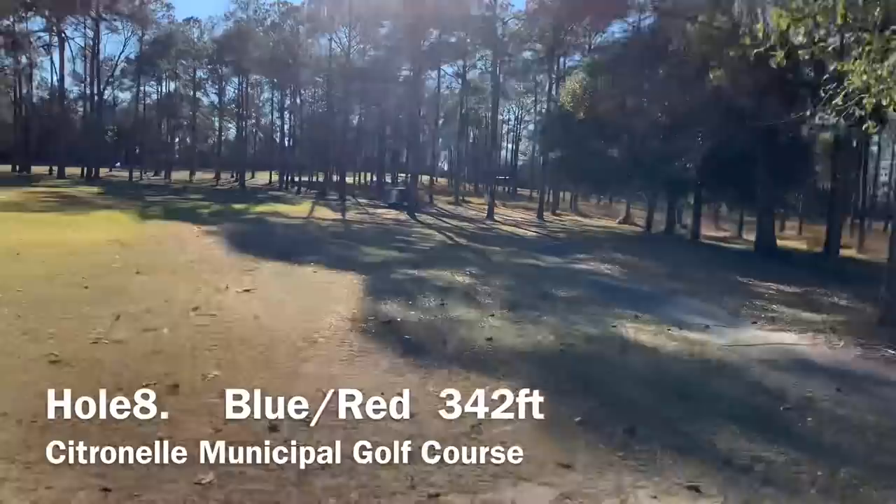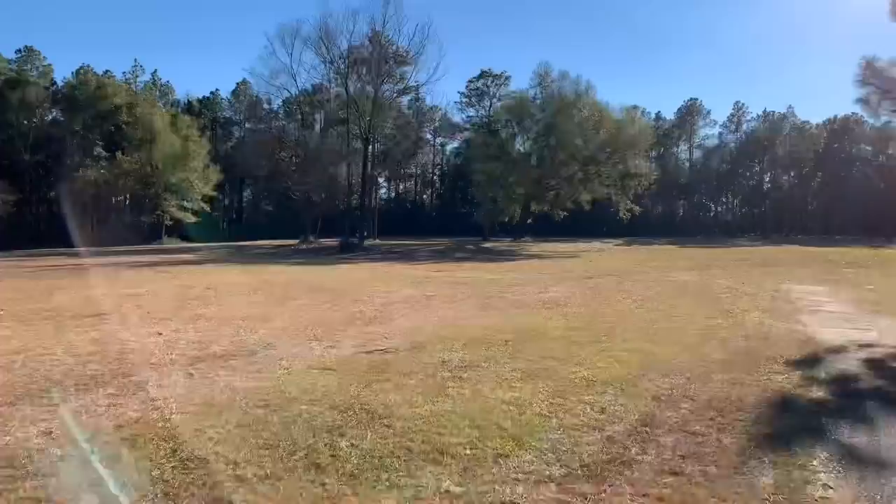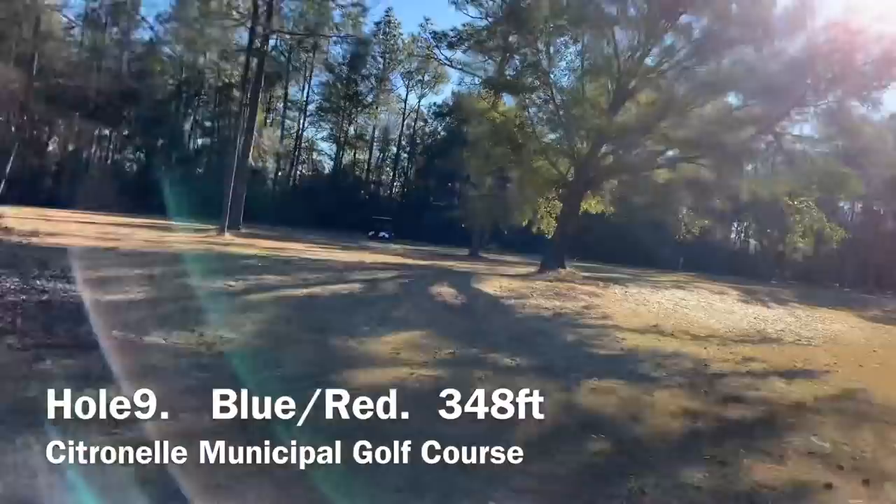You have about a 25 to 30 foot landing zone. If you're a lefty, it's going to be a slow hyzer. If you're a righty, a forehand works best. Hole nine is 348 feet. You have two choices: you can throw a hyzer shot up the middle through the trees or a forehand shot to the left of the trees.